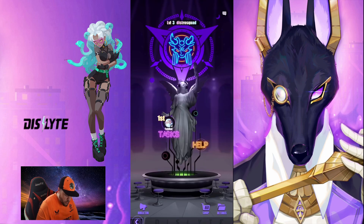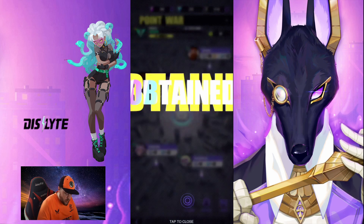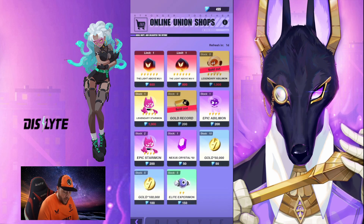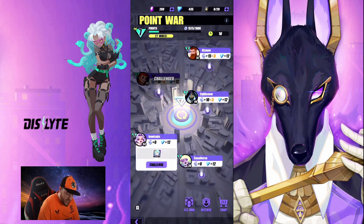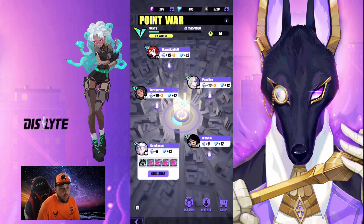What you also want to do is go to point war — even if you don't like point war, just do it once a day. Doing it once a day you'll get the first win bonus which gives you some extra stuff. Saving up enough point war tokens, you'll be able to buy things in the shop like gold records. The legendary Abilimon are very hard to come by — I think you should make it your priority every month to get at least one of these. If you struggle in point war, there are always two easier challenges at the bottom. They won't give you ranking points, but they will give you shop points, and you get unlimited refreshes so you can just jump back in and take easier challenges.